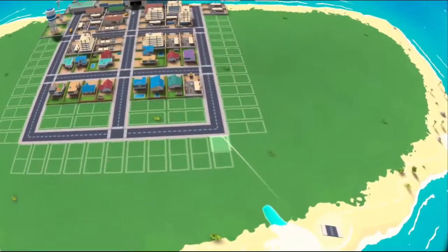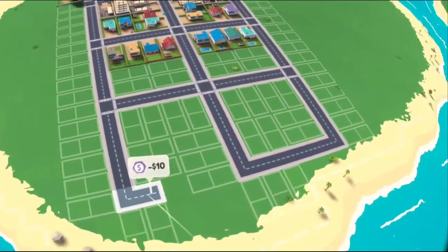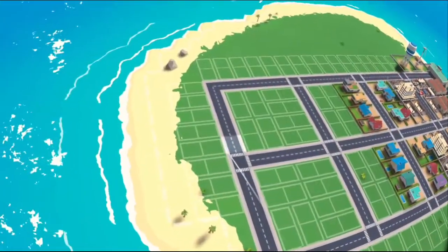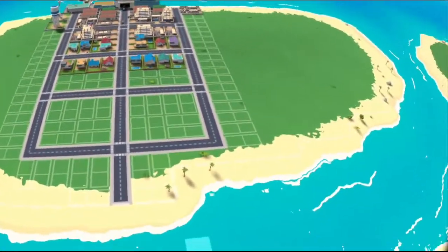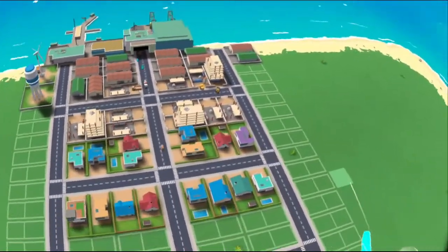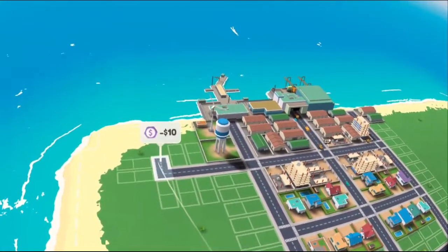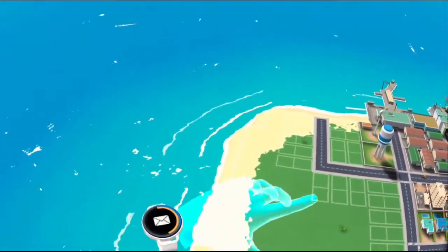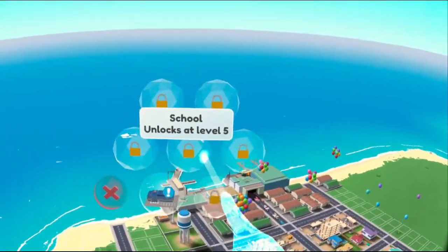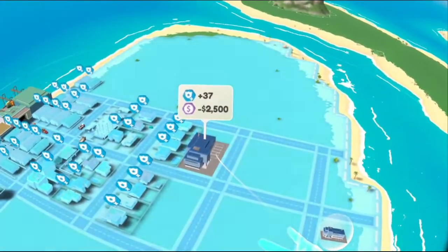We'll just build our grid out to the other side, because I'm assuming we can bridge over to the other islands. But let's just leave it like that for now. Can we go across? We cannot. So I assume we will unlock that at some point. We have to build out this side first. We'll leave another two spots for another wind turbine. Level two — police department. We'll put that in a central here. Yeah, that'll be good.